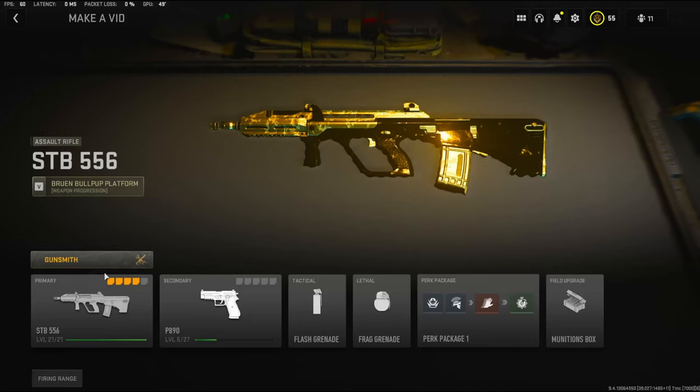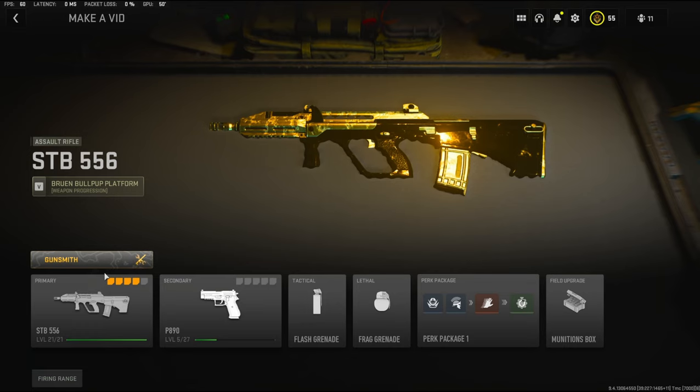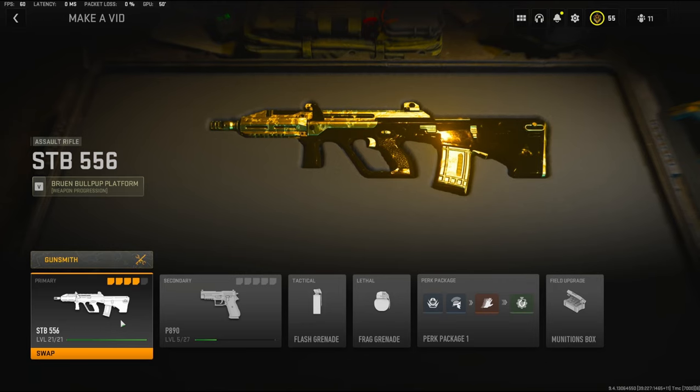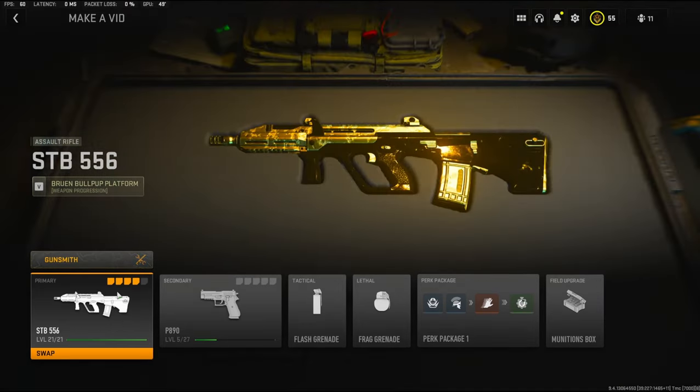Yo guys, my name is Clay, and in today's video we're going to be checking out the STB-556 in Modern Warfare 2. If you're new to the channel, hit that subscribe button, and also hit that like button. Today's goal is 40 likes, so if you could do that for me, I'd really appreciate it. Also comment down below: what's your favorite gun right now in Modern Warfare 2? Like the Kastov 762 — it's just like the AK-47 to me, and I just love using that gun. Now let's get straight into the attachments.